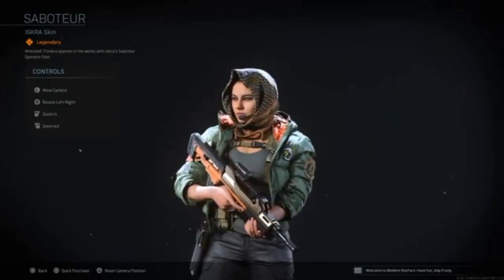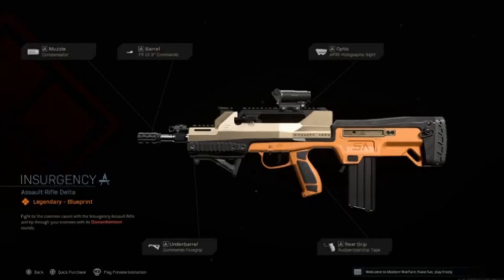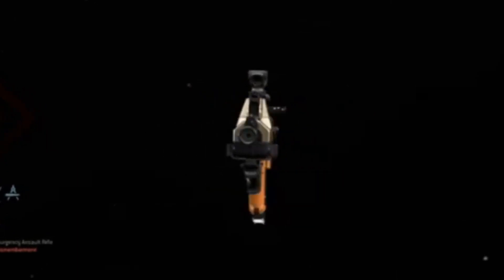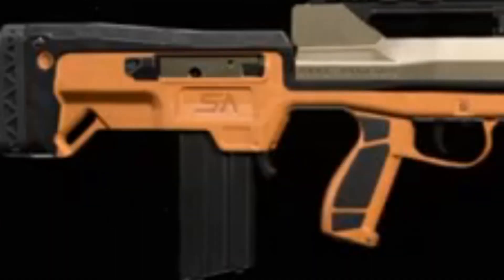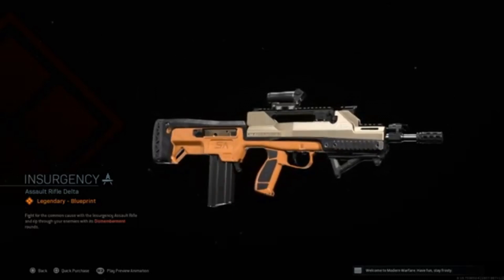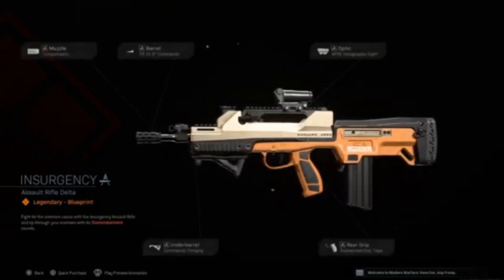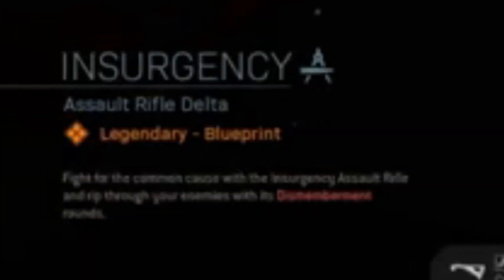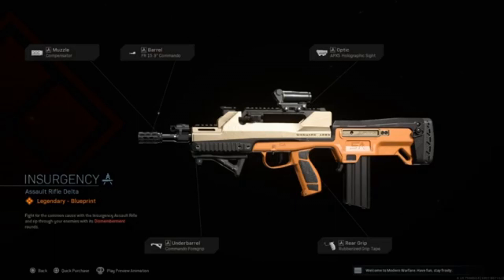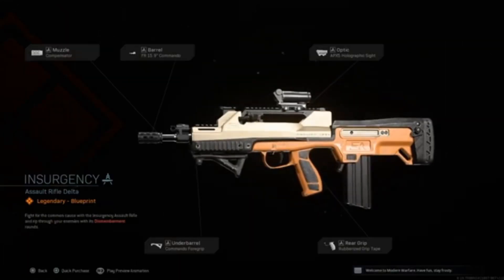Then we have the Insurgency Assault Rifle variant. I like the look of this gun — I like how clean all the colors look. It's got the orange and then there's silver that's shiny, which is actually cool. Obviously the attachments aren't so great, you know I hate stuff for optics, but this does apply the dismemberment effect. It looks like a pretty useful gun and hopefully it works well.